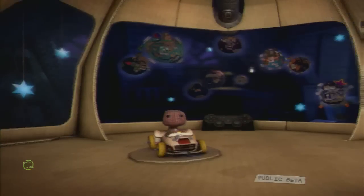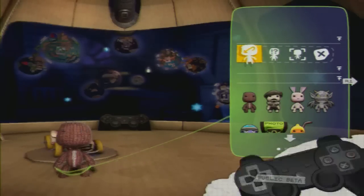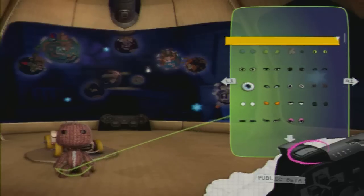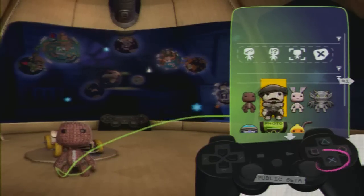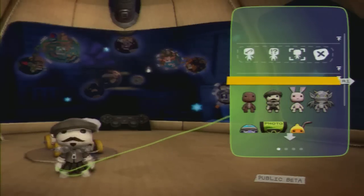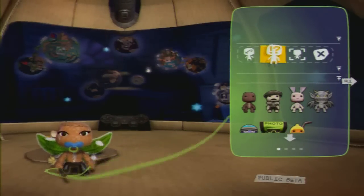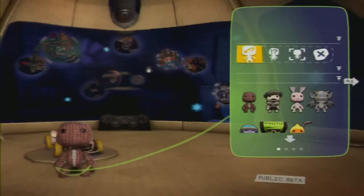Dressing up and pimping out. The action button applies the altruism. Not sure whether something goes with your current mood? I like that costume. There's a wash facility to strip back your sack body to net mode so you can start again.